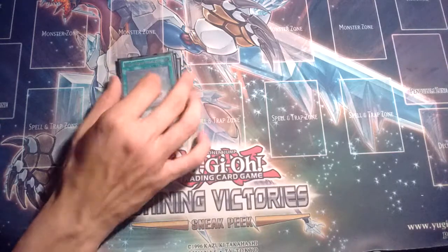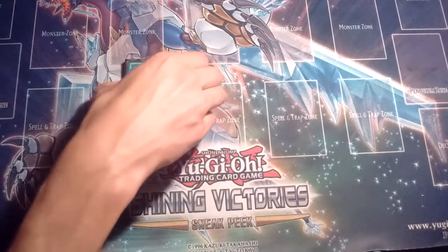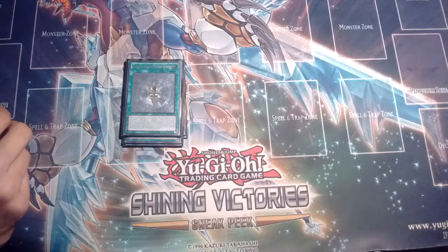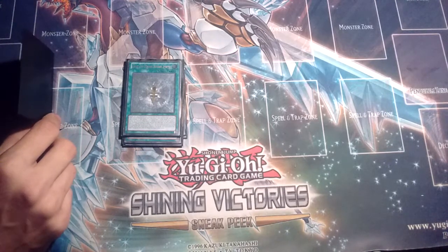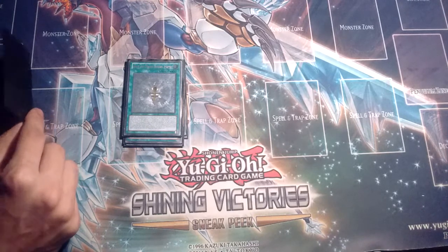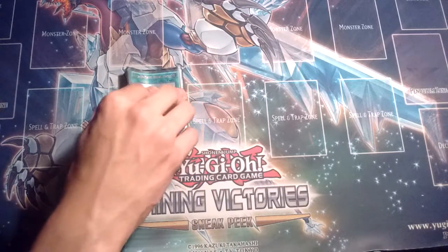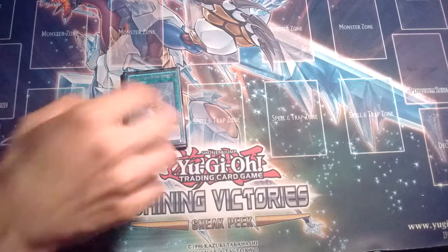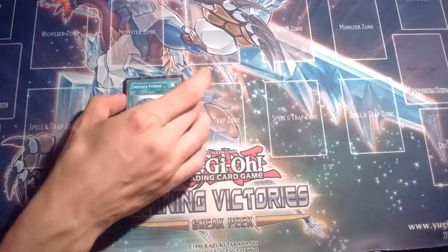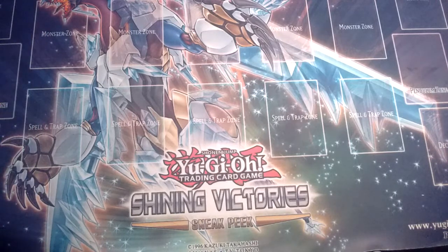Next card is my Ultimate Rare Rank Up Magic Astral Force — one of the prettiest cards I own; it looks really good in real life. This is for Beyond the Hope and Utopic Dragon. Utopic Dragon will probably get swapped out for Number S0: Utopic ZEXAL once I order one, because ZEXAL is out now. I know Dystopia is a prize card. We also have Instant Fusion, which is for Norden — a great card that helps out in a lot of situations.